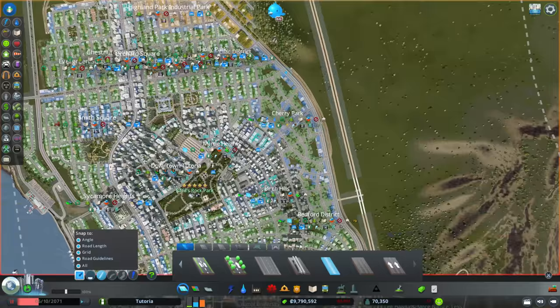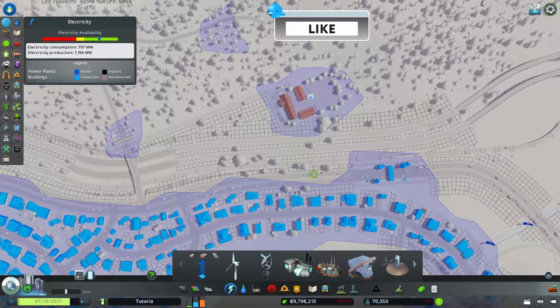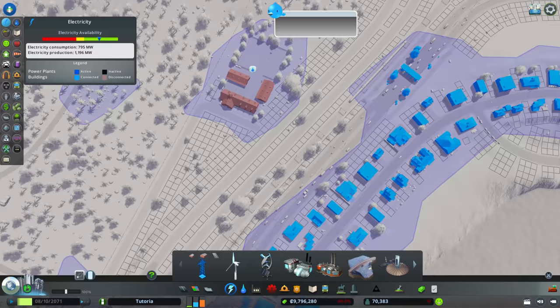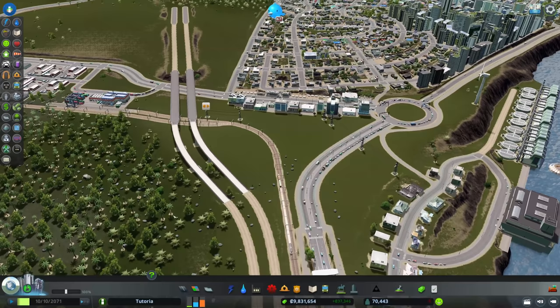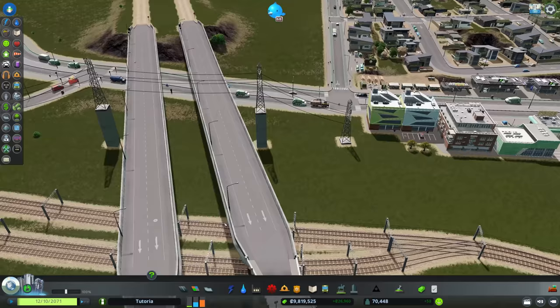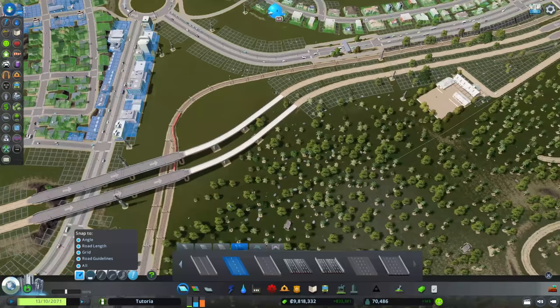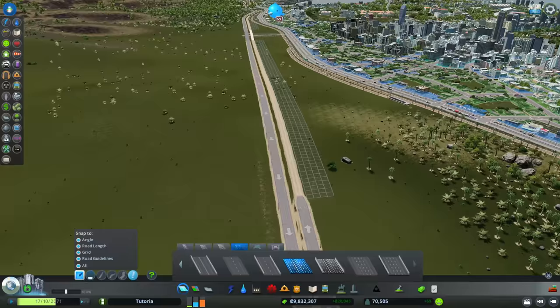We'll live with that junction spacing. Starting it running now — we're going to fix the water pipes and add some power across the highway to make a connection. These power lines are probably going to be inadvertently demolished when we create an interchange here in the future, but for the time being they're definitely necessary. Let's get the roads upgraded — it looks like we got a little bit tighter here than I'd hoped, and we can't upgrade that. Problematic.